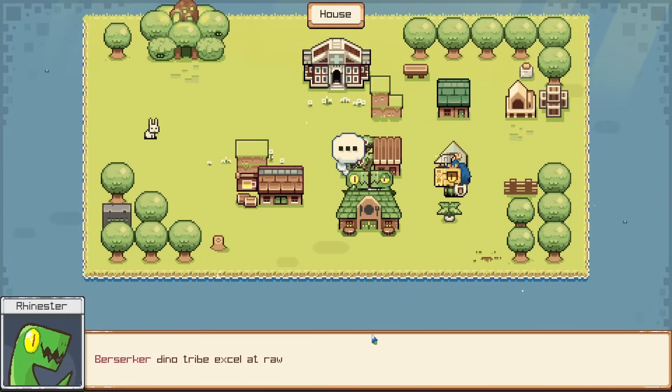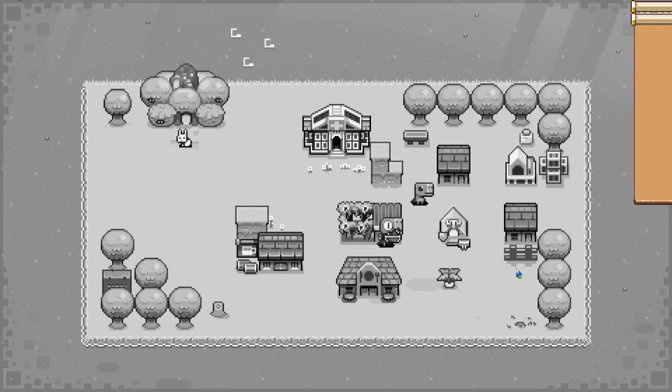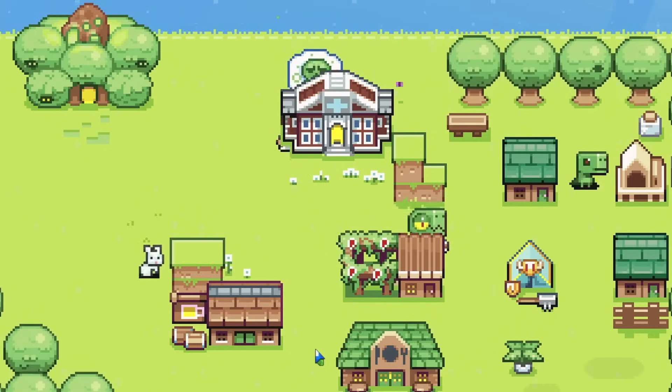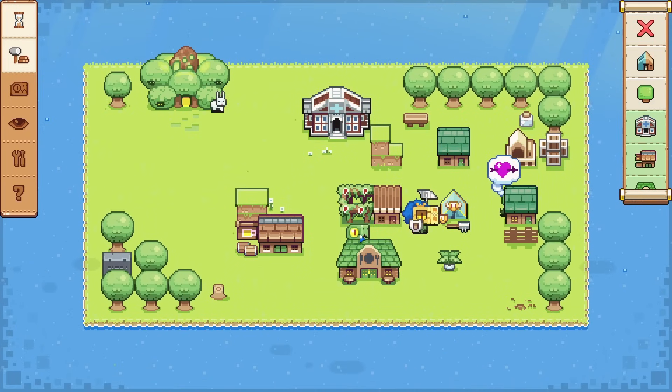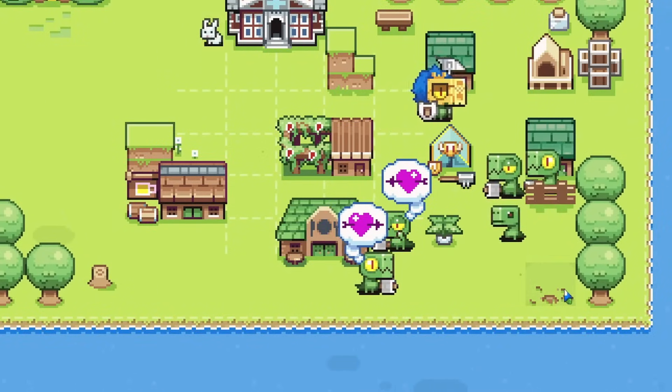Now there's another full-grown dino, which means we need to start building more houses. This house has a little fence in the front yard — that's pretty good. There's a sick dino right there, so making a very quick trip to the sick bay, and then he's all better. They are really into the making-more-dinos mood, so we really need to keep up the production here.